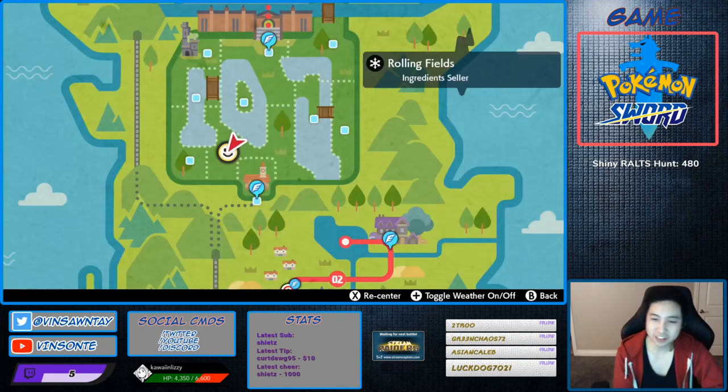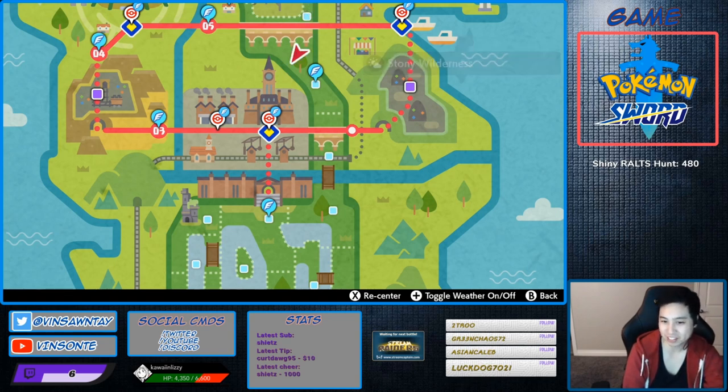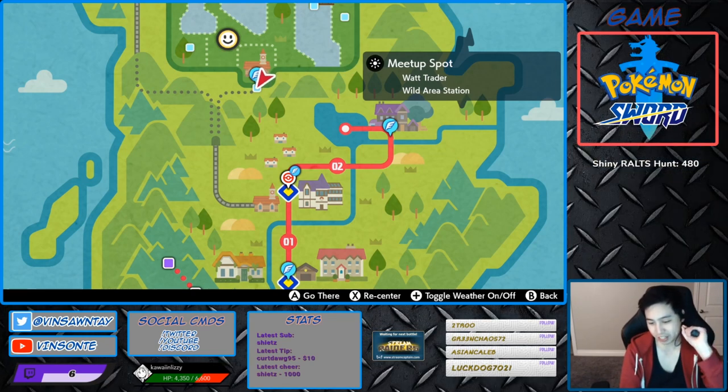Alright, so we're hunting for hidden ability Coalossal Flash Fire. There are two dens. One den is specifically only for Sword, and in that den Shield doesn't have hidden ability - that's den 15. It's like 50% for a 4-star and 25% for a 5-star. But the one we're gonna actually grind on is den 51, which is both Sword and Shield - 40% for 4-star and 30% for a 5-star.